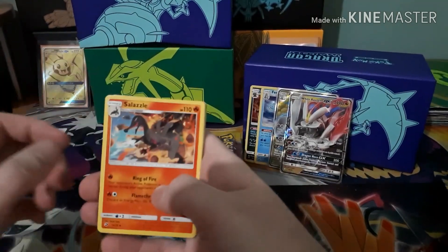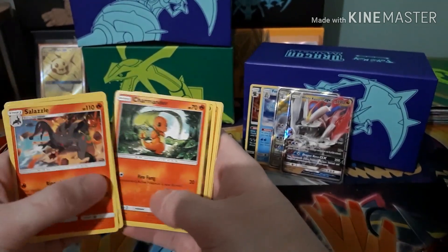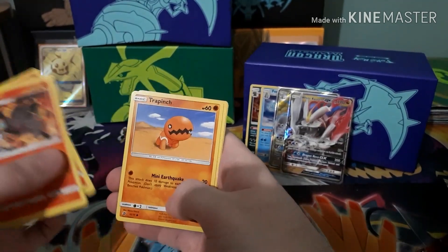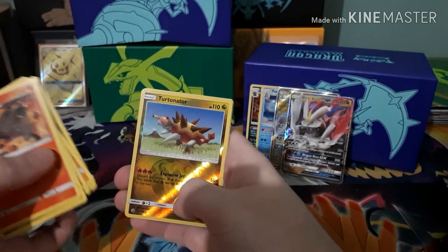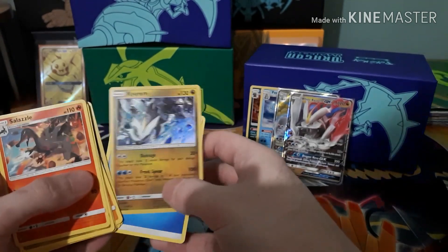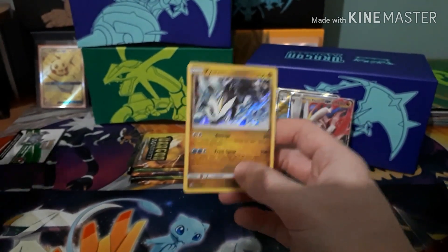We got a Salazzle, a Zygarde, a Drampa, Charmander, Dratini, Drampa, Dratini, Reverse Turtonator, and a Kyurem. Sorry — you're not White Kyurem yet.